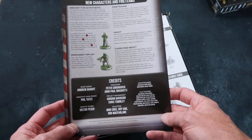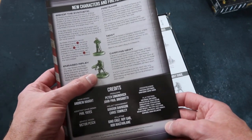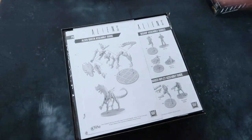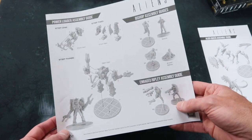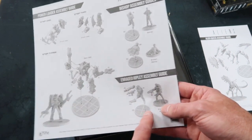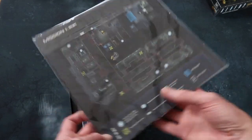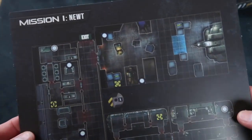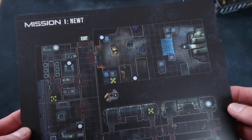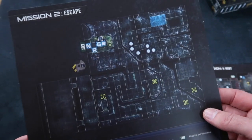New characters — we've got Bishop the synthetic and enraged Ripley. Great stuff. There are assembly guides for putting together the alien queen and the power loader, which has quite a few pieces. It looks like we've got some missions and they're even bigger this time. Mission one: Newt, escape, survive, retrieve — nothing a flamethrower won't fix. The Sulaco — so this is back on the ship, this must be with the power loader and the alien queen.